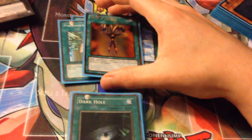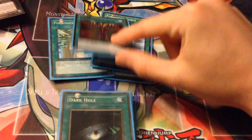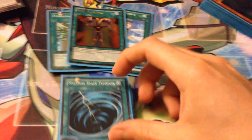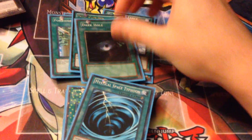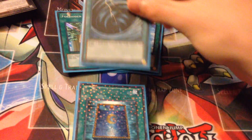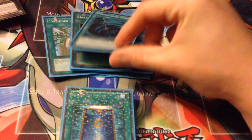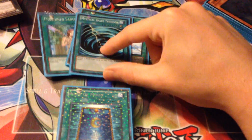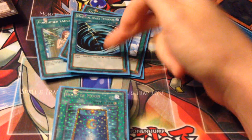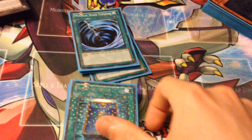One Mind Control — you know, for those rank 4 or rank 3 decks, steal other stuff, exceed with it, or just steal a boss monster and use its effect. I'm loving Mind Control in here. One Dark Hole, good field wipe if you need to. One MST — I really don't think MST is needed as much in the format we're in right now with so much Heavy and everything. I'm liking two Lance and one MST, so I'm just doing that at the moment, but I do have the other MSTs sided just in case.